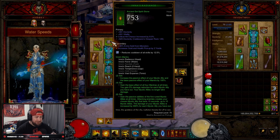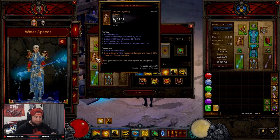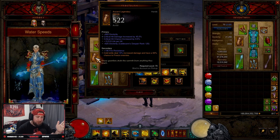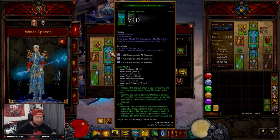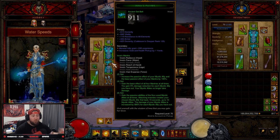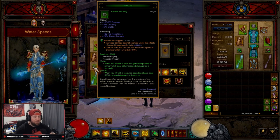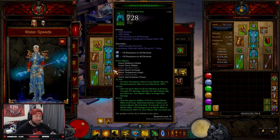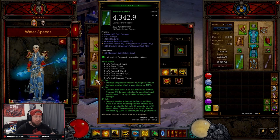For stat priorities: Helmet — Dex, Vit, Crit Chance. Shoulders — Dex, All Resist, Cooldown, Mystic Ally Damage. Gloves — Dex, Crit Chance, Crit Damage — not Life per Hit. Chest — Dex, Vit, Mystic Ally Damage. Squirt's Necklace — Cold Skills, Crit Chance, Crit Damage. Bracers — Cold Skills, Dex, Vit, Crit Chance. Belt — Dex, Vitality, All Resist, Armor. Rings — Crit Chance, Crit Damage; Dex or Attack Speed are also fine. Pants — Dex, Vit, All Resist. Boots — Dex, Vit, All Resist, and replace Life per Second with Armor.